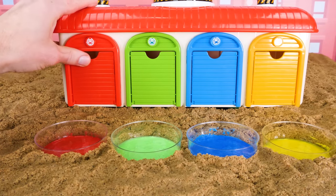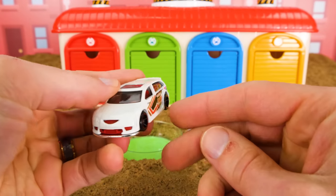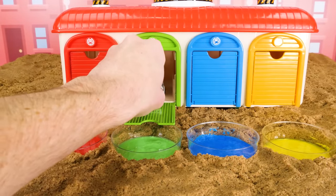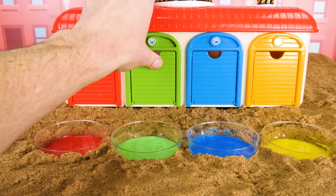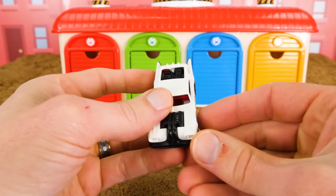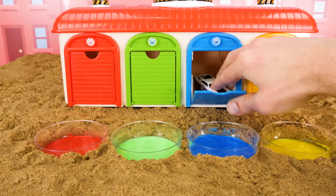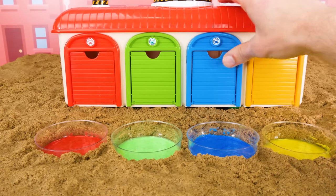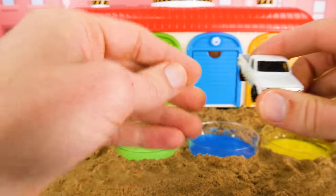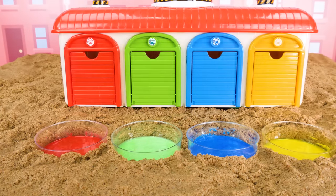This red one is rojo. Good job. Now let's see if you can try again with this second car that's going to go behind the green door. Do you remember what green is in Spanish? Verde. Excellent job. What color door is this fast number 66 race car going behind? Azul. That's right, azul — or blue. You guys are really getting the hang of this. And the last one's a little tricky because it's a hard word, but see if you can remember it. If you said amarillo for yellow, you're right.